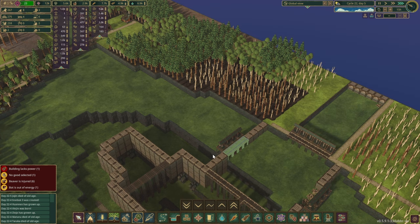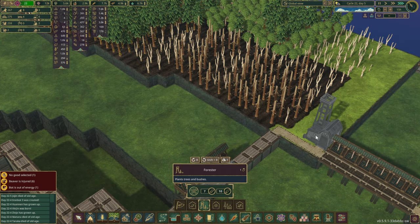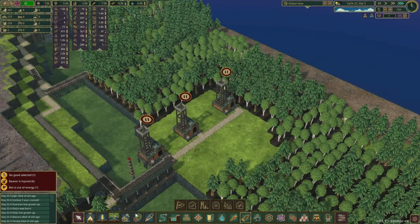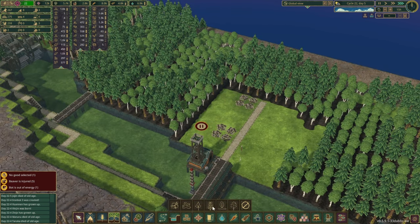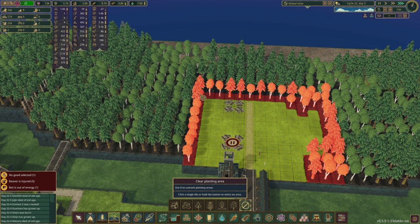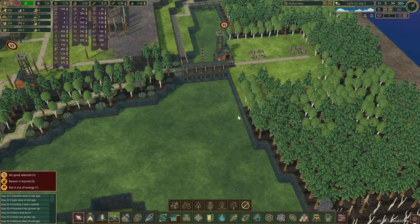We'll quickly give this a slightly higher priority as well. We should build a forest here - it would be nice if we can bring this area back to life just a little bit more. Whenever the beavers have a bit of extra time, they shall construct it. Over here I think we can do the opposite - let's remove almost everything. The way we can reforest this area is to uncheck everything and let the trees go and spread around the area naturally.